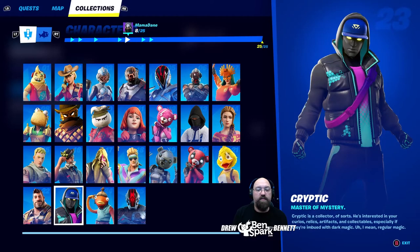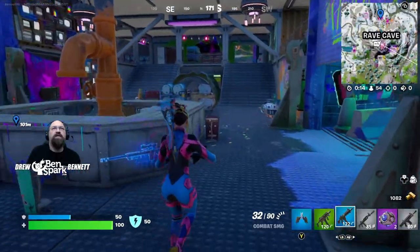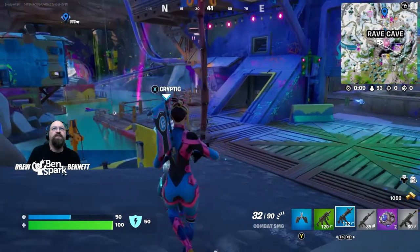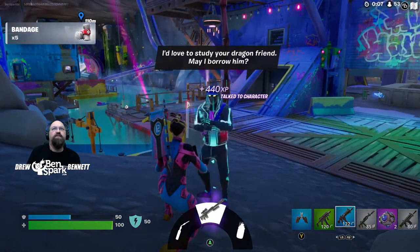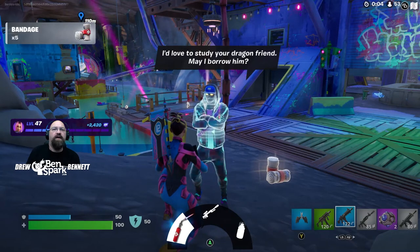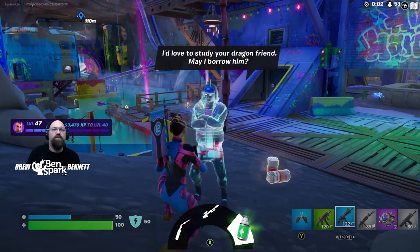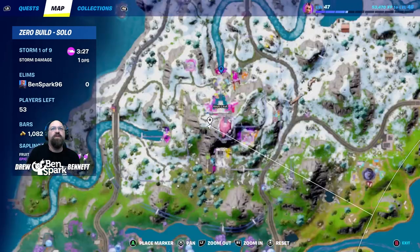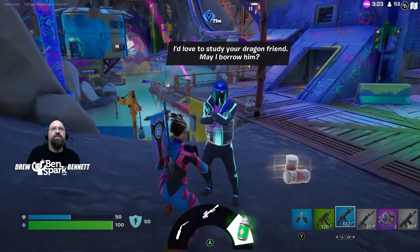Character number 23 is Cryptic, master of mystery. Cryptic is a collector of sorts — he's interested in your curios, relics, artifacts, and collectibles, especially if they're imbued with dark magic. Inside the rave cave is where we're going to find Cryptic — he's wandering around inside. You can talk to him, buy a heavy sniper, a repair torch, or some Medmist. That's where he is, and on the map he's right there — that is Cryptic.